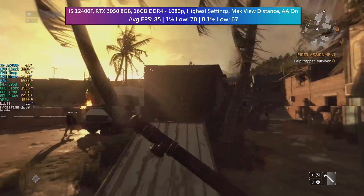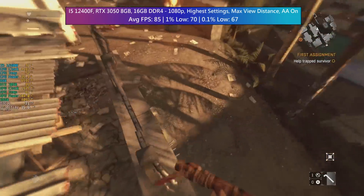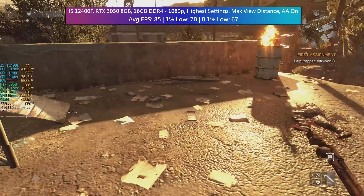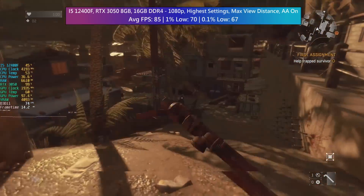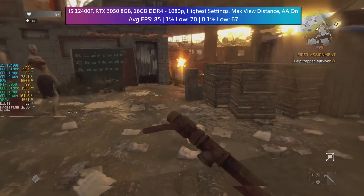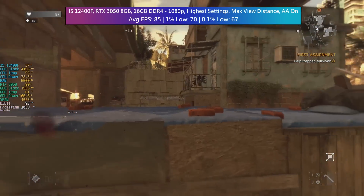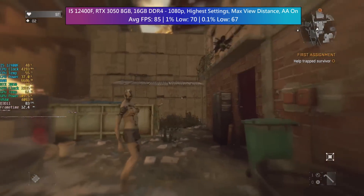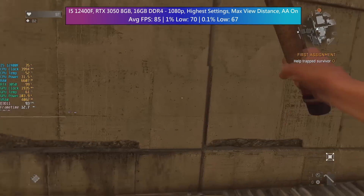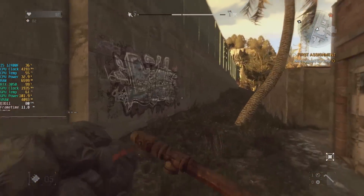My i5-12400F and RTX 3050 PC, along with 16GB of DDR4, will hit 85 FPS on average at maximum settings — which is honestly not as high as I thought we'd get, but the percentile lows are very solid, which is just as important. Given that this is a fairly fast-paced first-person game, it's nice to see that it runs smoothly and consistently, otherwise it could be a little jarring. It passes the performance test with my main PC, that's for sure.